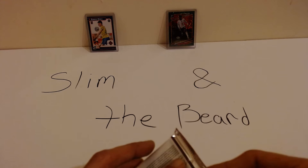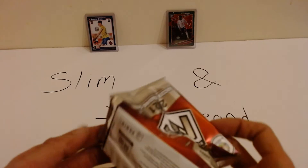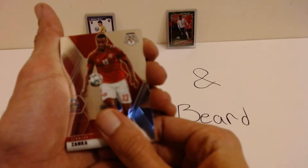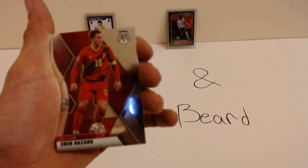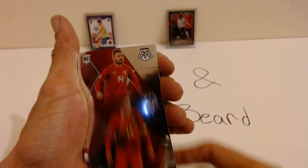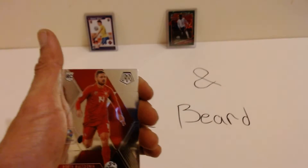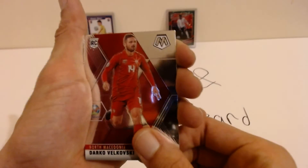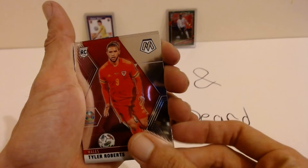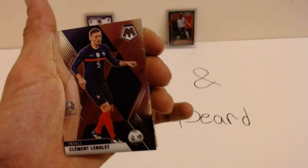First pack — can't wait to see what these gold reactives look like. Anything out of the collection — bam, Zanka. One of my favorite players, especially Chelsea version: Eden Hazard. Vlakovsky — not sure how to pronounce that. Let me get everything situated. Tyler Roberts. Diego Llota. Clemen Lengley.